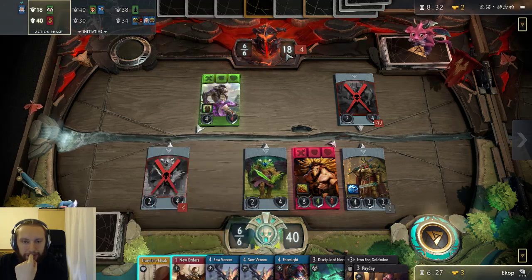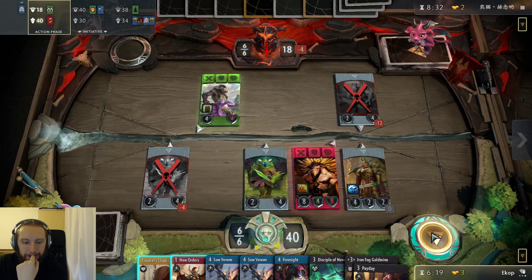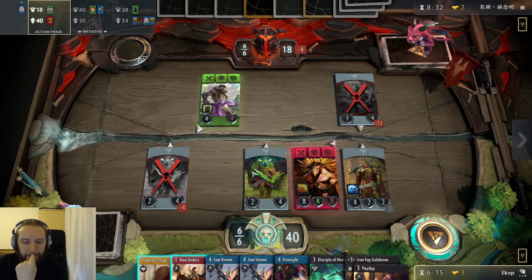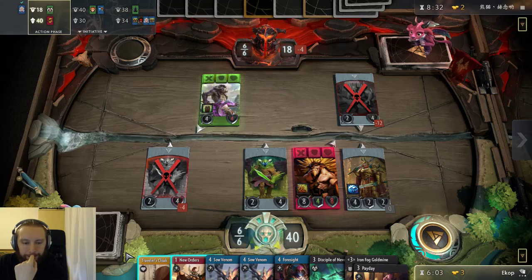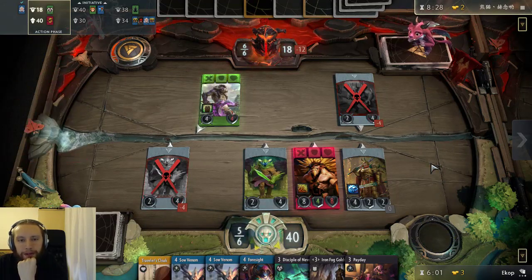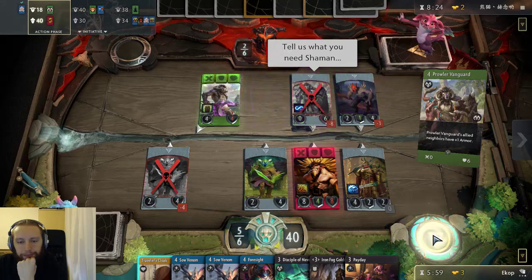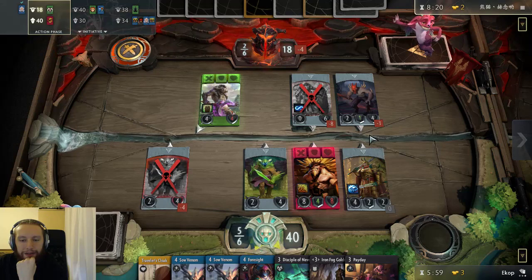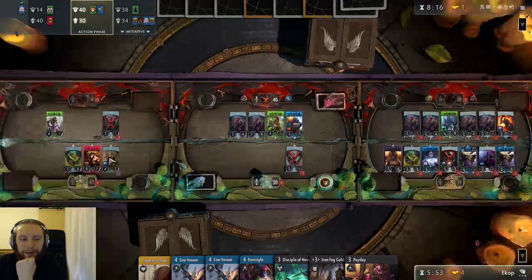It seems like a waste to put everything here honestly. How am I supposed to contest these Ignites with the Venomancer? It's just not gonna happen. I have to brute force my way through this — just spawn two plague wards per turn on the right lane, that's pretty much all I can do. I could New Orders here just to do more damage to the tower, but I don't think that's necessary. I'm winning this lane eventually anyway.